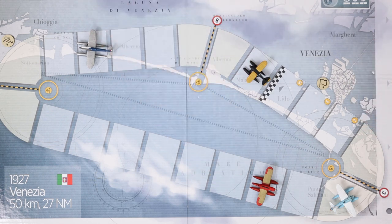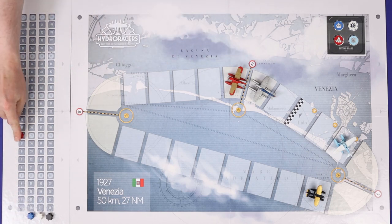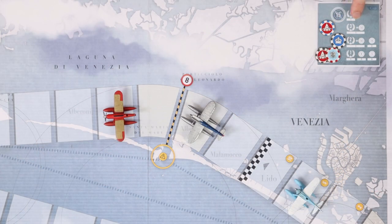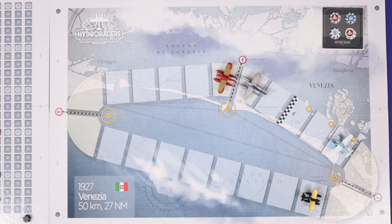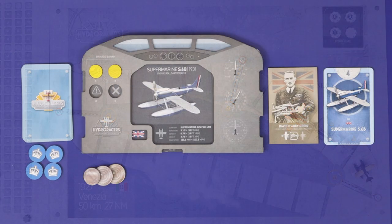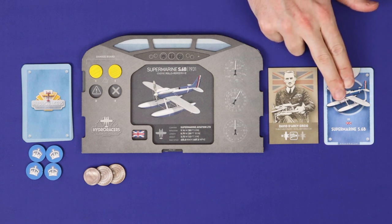Players will still resolve any danger draws for dangerous maneuvers they complete. Once the round is over, so is the lap, and the finishing positions for this lap are the current track order. First resolve victory points: the leading plane gains ten points, second place gains five, and third place gains two. Then pay out any points or air coins based on the betting track for any successful bets. For example, the second slot pays out only the first place getter, so that player would gain three points and ten air coins. Finally, set up for the next lap — betting coins are returned to their owners, and planes are lined up behind the start-finish line in the order they finished.